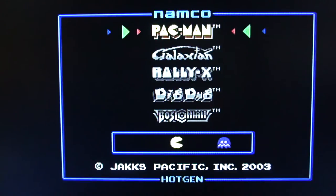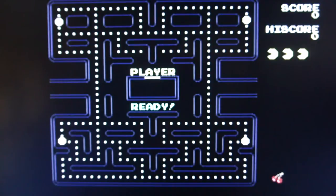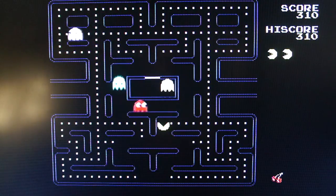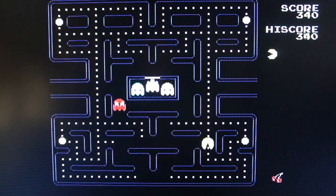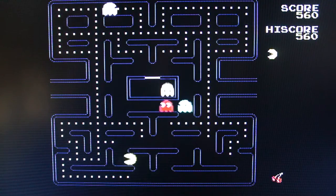Now my mate Mr. Stoodley, who is a perfect Pac-Man champion, actually showed me how to get the wee safe spot in the maze. So I'm going to see if it works in this, and that will test whether this is actually emulated or actually running from the ground up. I am getting the feeling it's probably emulated. Now that is the safe spot, but you need to wait for the monsters to go out and patrol the outside of the maze.